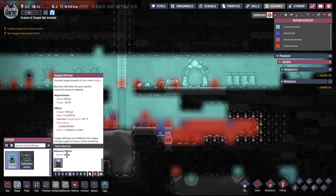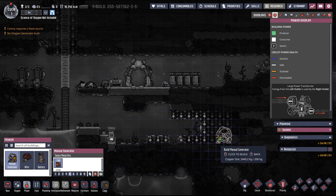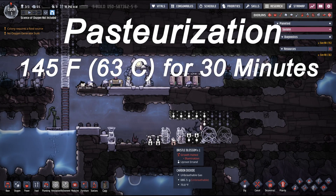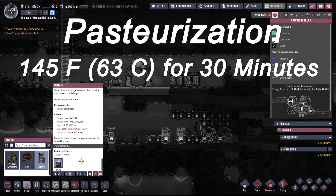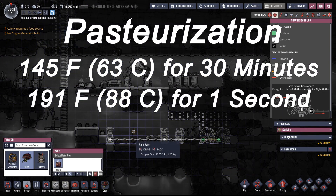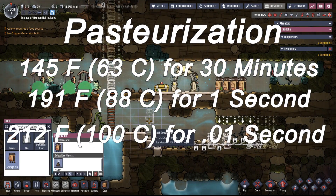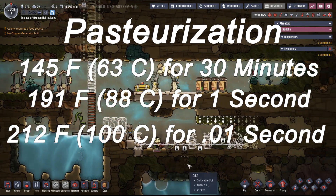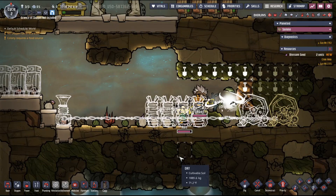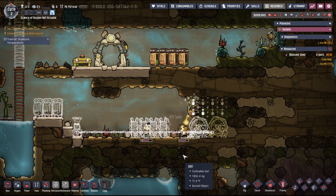Another form of killing germs is pasteurization. There are several different methods that all depend on time and temperature. Milk is one of the more common food items that is pasteurized. You could cook milk at 145 degrees Fahrenheit, or 63 degrees Celsius, for 30 minutes, and that would kill all the germs. You could also cook the milk at 191 degrees, or 88 degrees Celsius, for just one second. Or if you take it all the way to boiling point — 212 degrees, or 100 degrees Celsius — you could cook it for just 0.01 seconds. All of this leads me to believe that 104 degrees simply isn't high enough to kill the germs, even if we let things stew for a bit, similar to pasteurization.